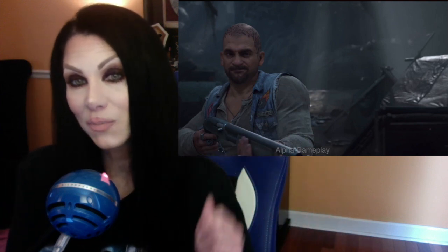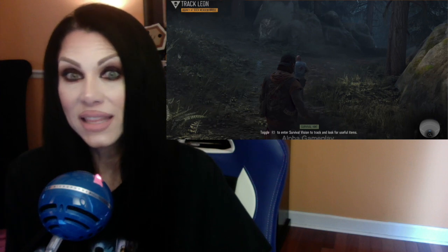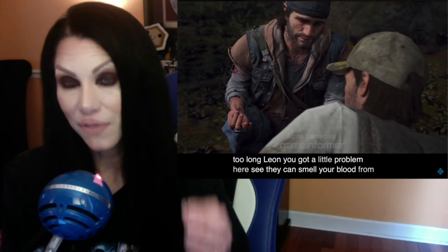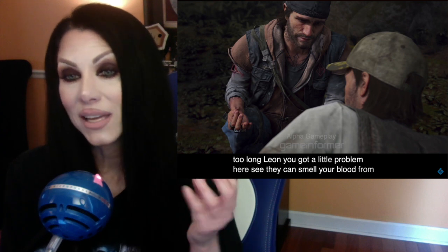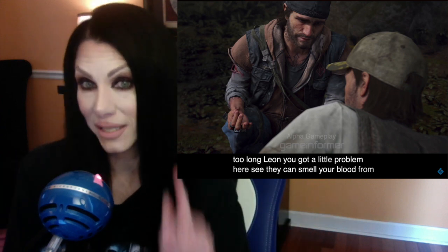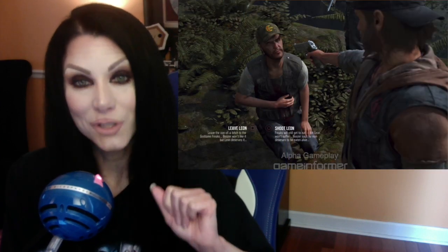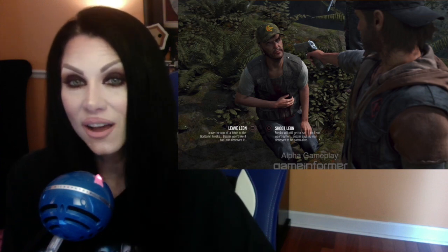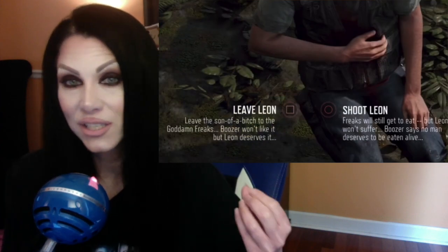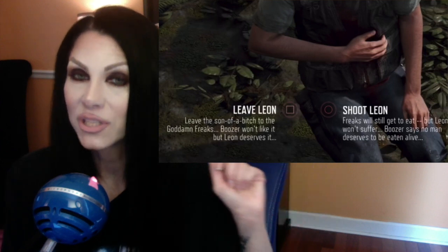Boozer is trying to teach Deacon his tracking tricks. We have Leon, who killed the woman at the beginning of the trailer, and Deacon and Boozer need the drugs from him. He's already injured, and we find out that the freakers can smell blood from a very far distance away - he's bleeding and you can hear the blood dripping even when he's leaning over. The sound design is incredible. Here we are introduced for the first time to choice-based gameplay: whether to save Leon, give him a merciful death, or leave him for the freakers.